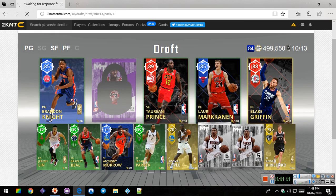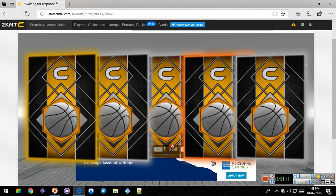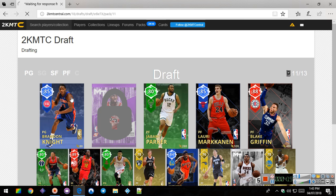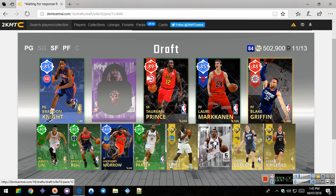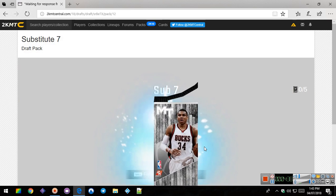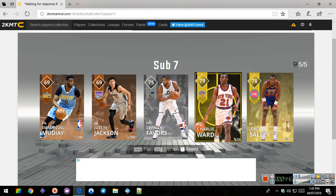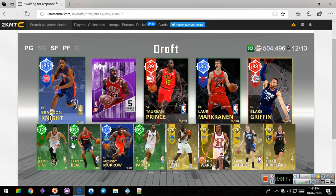Can we get someone really good here? A 76 Aaron Gordon. This is a terrible draft. For some reason when I record I have terrible drafts, but when I don't record I have pretty good drafts. I just noticed I got five small forwards, and I don't think you can trade them for different positions. We'll take a point guard - he is not better than that one.